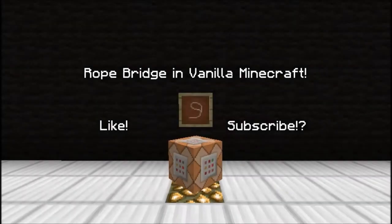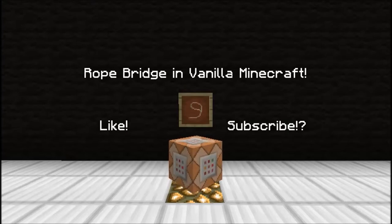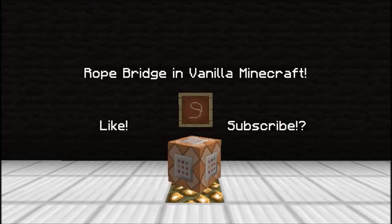Hi guys, how are you all doing? This is the Redstone Ninja here, and today I have another amazing concept slash idea for you. If you have been building for quite some time, you may have at one time or another wanted to build a rope bridge and found that it's pretty much impossible, and resorted to just putting one with fences around the edge instead. Well, that's a bit amateur, so if you're a mapmaker like me and you want a cool rope bridge that's not made of fences but instead made of leashes, as the item frame over there suggests, well then this is how you do it.